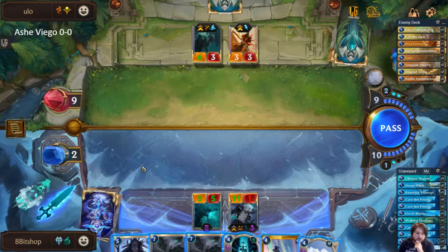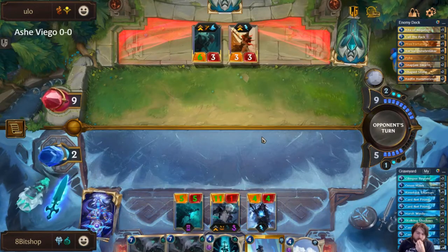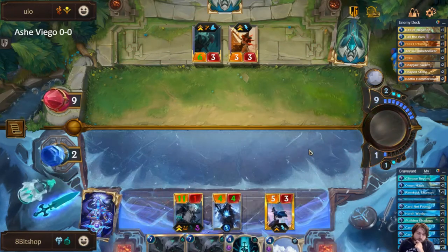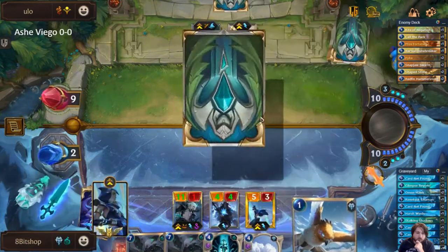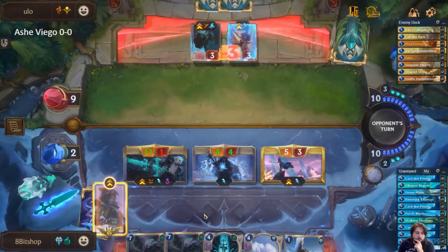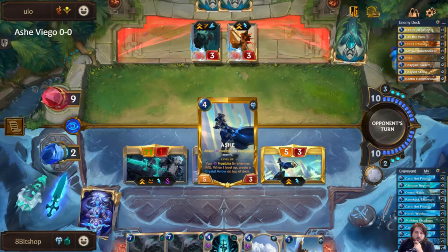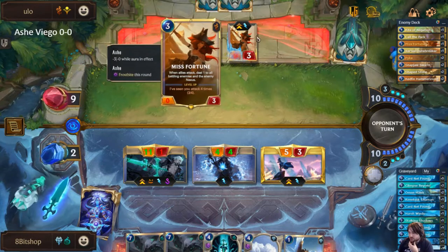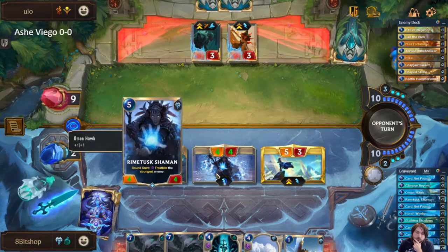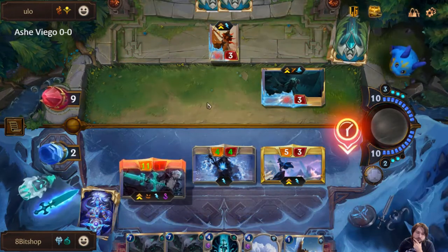Pike is the first removed, which is part of the problem here. I'm going to attack immediately — they have to block at least one of my units because of this. I can't risk them playing a fish and leveling the Misfortune because I'll die to her leveled effect, I do not have an answer to that. And we got there.